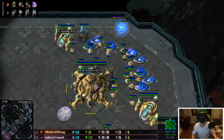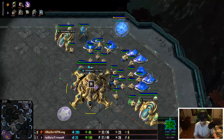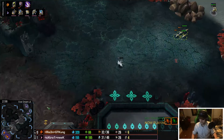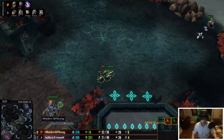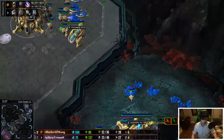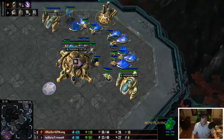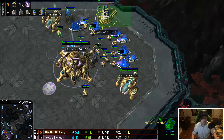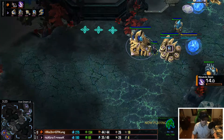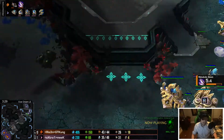That's actually kind of okay — in this situation you want to drone up your natural faster, take the gas, get a quick lair, get a roach warren up. But of course he has no idea this is coming. Meek sees the second gateway going up. Twilight finishes — and it's going to be a robo. I'm hoping to see glaives, but you can never discount charge. There it is — charge! And GT Kong's going banelings. I've never had luck doing ling-bane against chargelots — you eventually run out of banes.